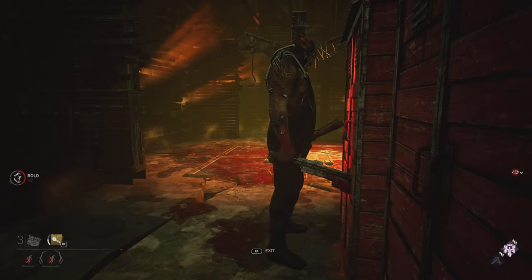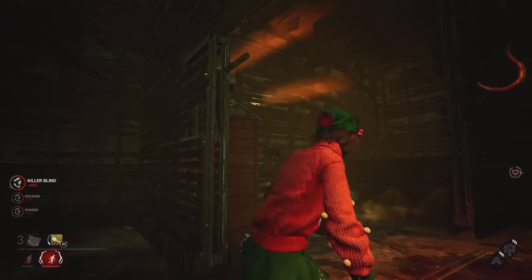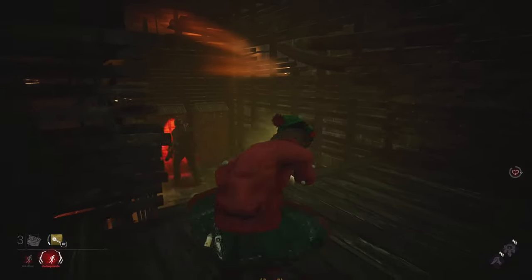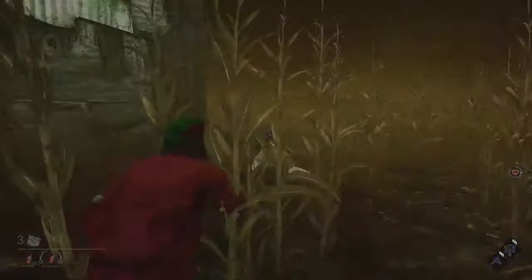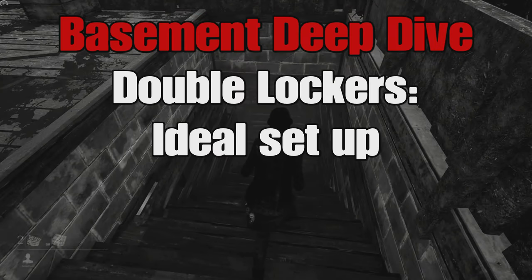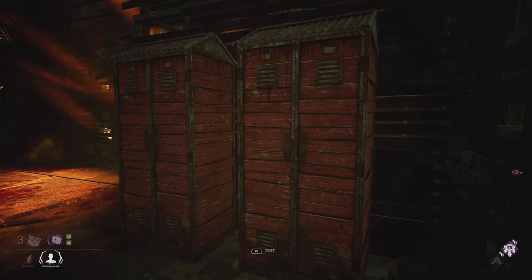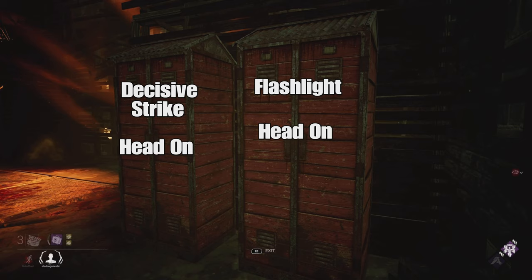If the person on the right side has a flashlight and the left side person has been pulled out of the locker, it's possible to save them with a flashlight before the killer has time to react and turn their head, letting both of you escape the basement safely. However, this requires near perfect timing and is very hard to pull off. The ideal setup for double lockers would have the person on the right hand side with a flashlight and Head-On to stun the killer or save the person on the left, and the left hand side person with DS and Head-On, so they could do a Head-On save or DS the killer if picked up.